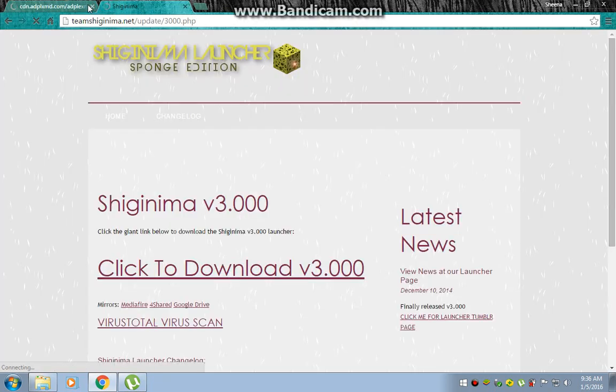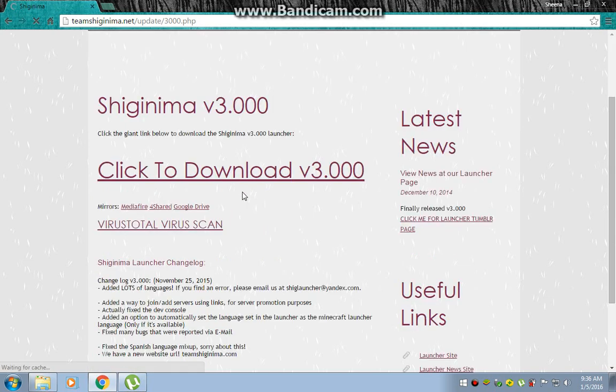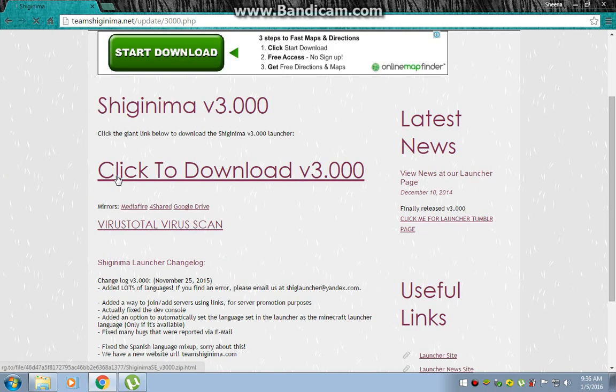You will go to the Shiginima's Launcher Sponge Edition page. You need to click the big 'Click to Download' button for V3.000. You need to click this button.